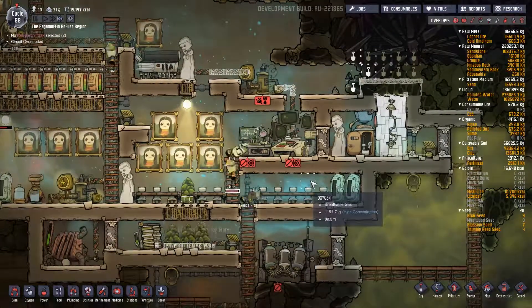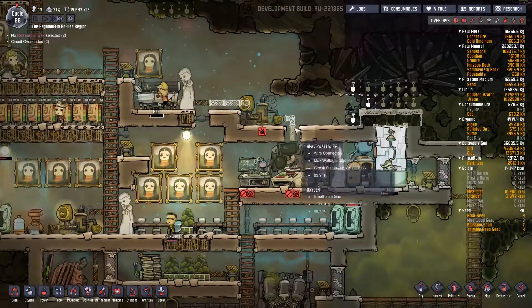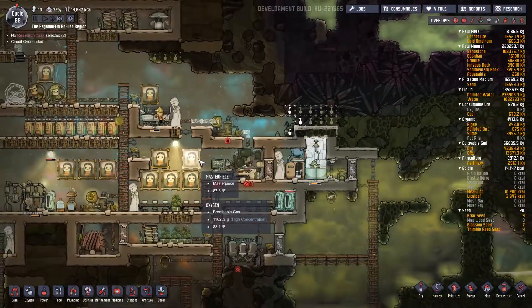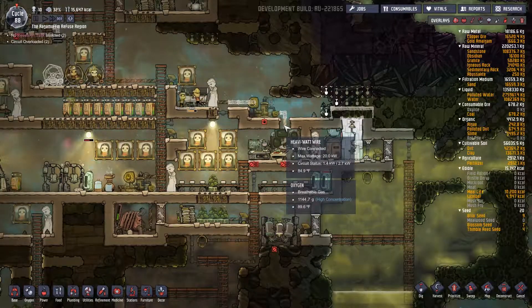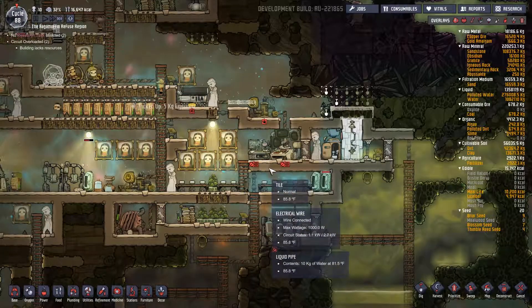We're building heavy watt wires. Come up here — boom, one more. We need this corner and then three more, and we might be done with our electric problems. Maybe.